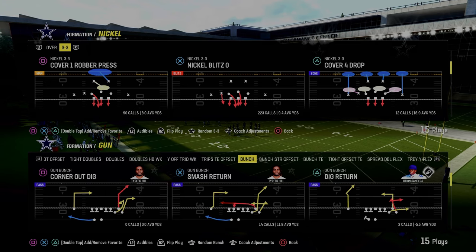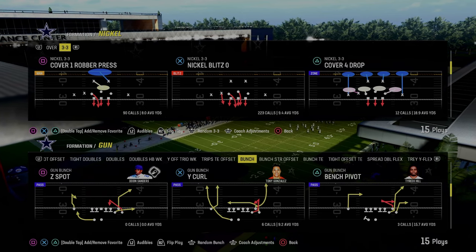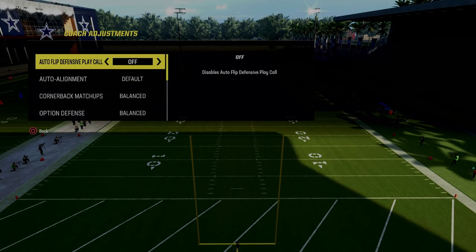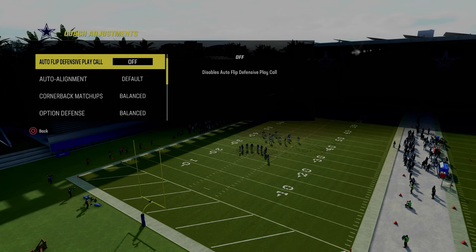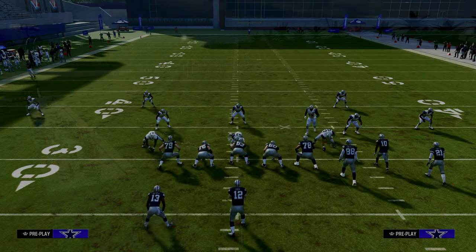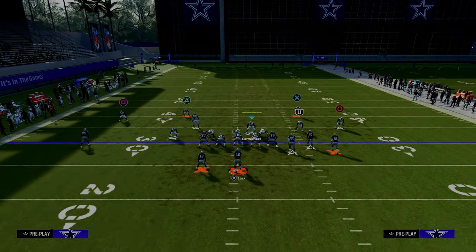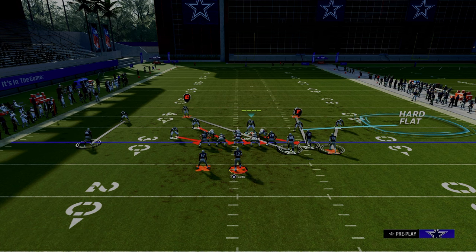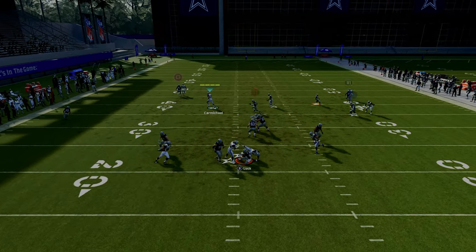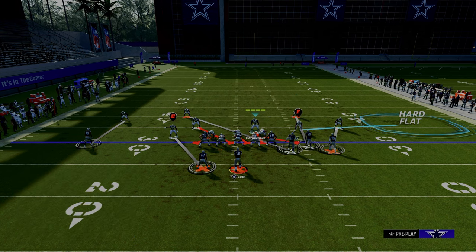The last defense we're going over is the Nickel 3-3. This has been really good for the last several years in Madden — there's always a great blitz out of this formation, and if you master it, it will carry over to almost any Madden you play. The play we're looking at is Nickel Blitz Zero. Make sure your auto flip defensive play call is off. You can leave auto alignment on default or baseline, and we're going to flip this play so our nickel corner is on the right side of the screen.